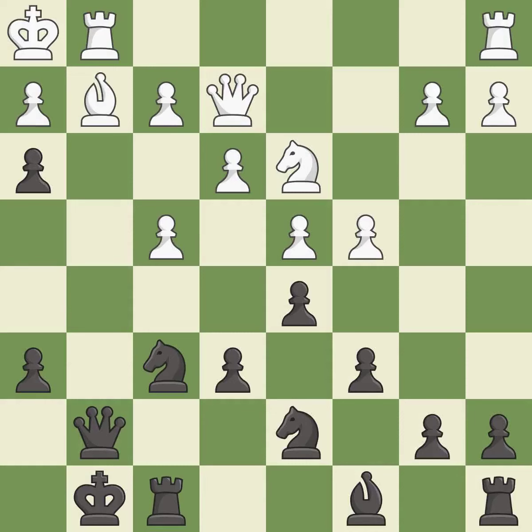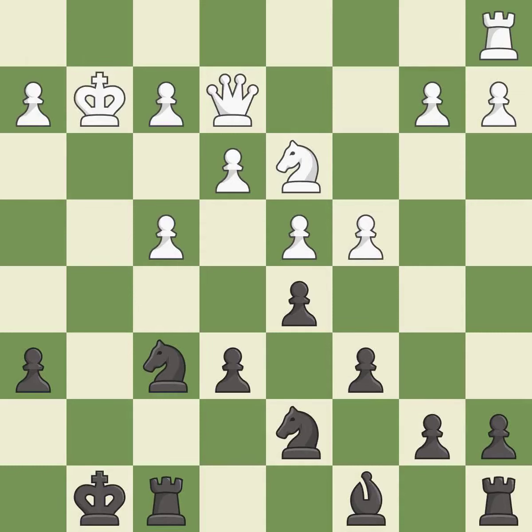This misses a great but hard-to-find move — it is an inaccuracy. This loses material. This allows the opponent to capture the checking pawn — it is a blunder. Takes back — it is forced. Recaptures — it is best. Takes back — it is forced. This allows the opponent to reveal an attack on a pawn — it is an inaccuracy.